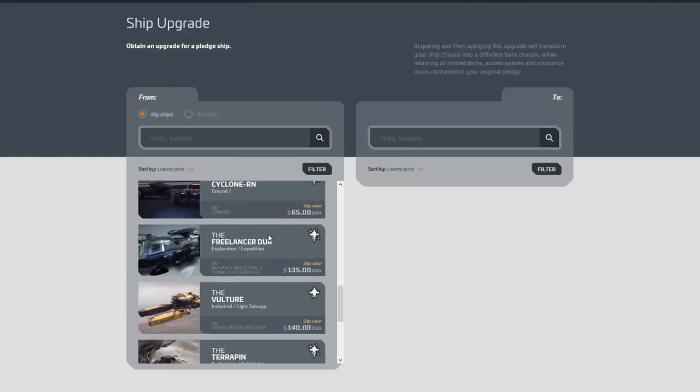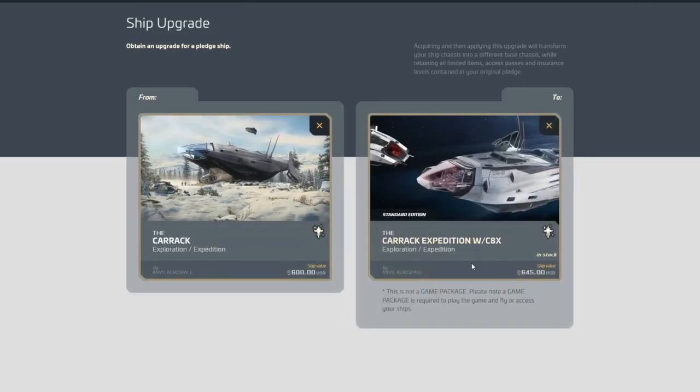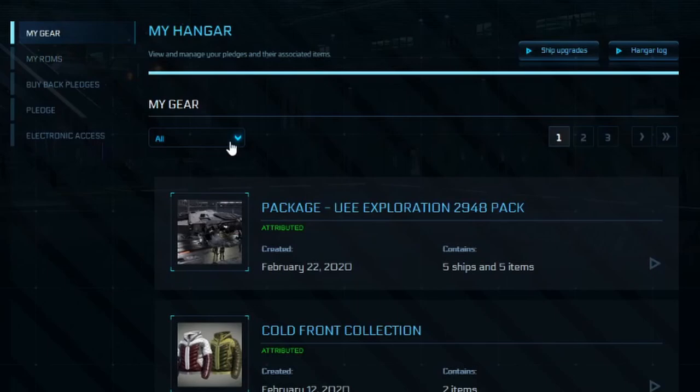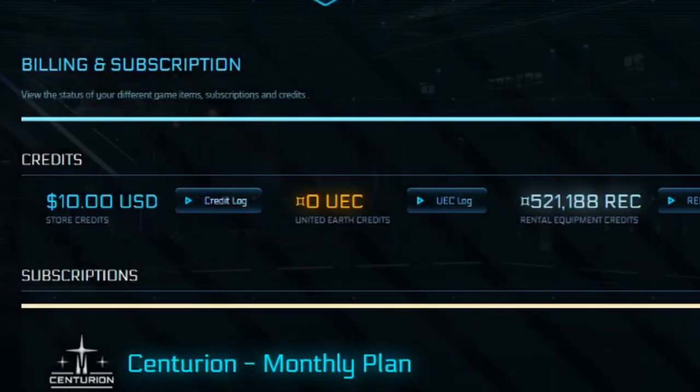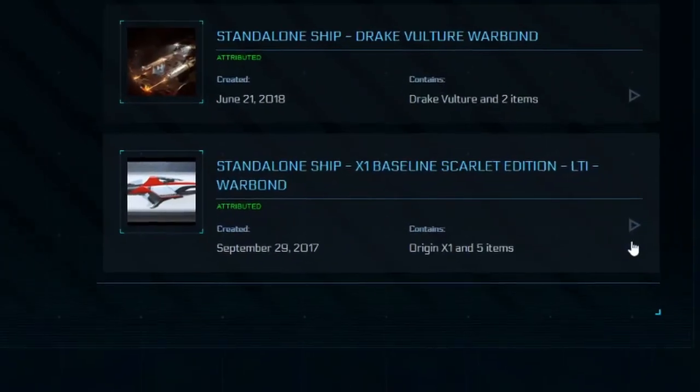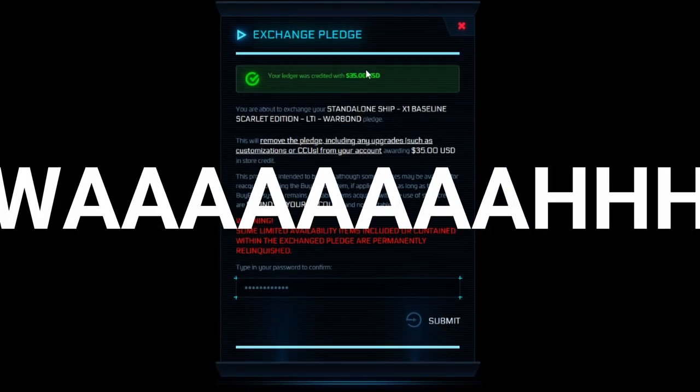What I need to do here is take this Carrick that I got and upgrade it — that's $45. I've got the RSI MedVac, the Drake Vulture, and this baseline Scarlet X1. I also have $10 left in my account from last time I melted. So exchanging the Scarlet — that's $35. Peace out, 35 bones.